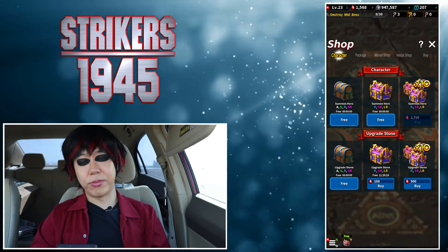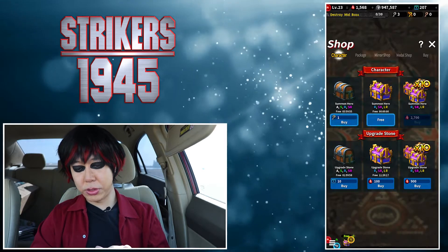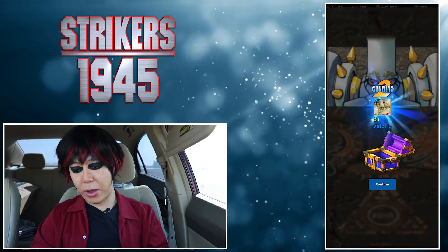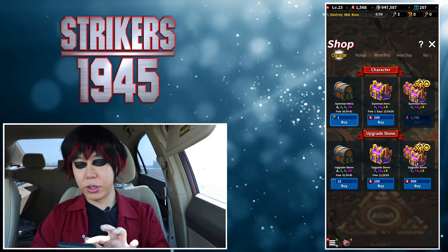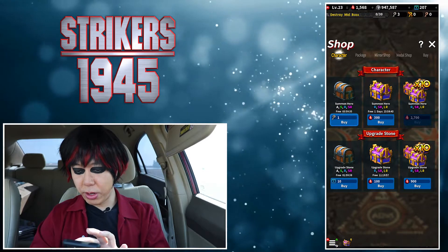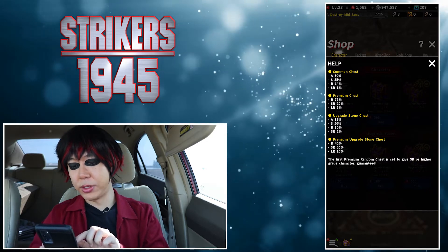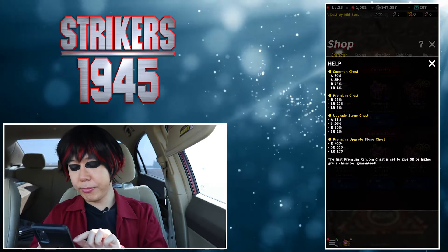Let's go over the gacha. There are two pools — one is for characters, one is for upgrade stones. It costs 2700 to do a 10-pull and 300 for every single pull. On the common chest, there's no way to get a legendary rare, but you can get a super rare at one percent. On the premium chest you get rare, super rare, and legendary rare — the LR rate is five percent.